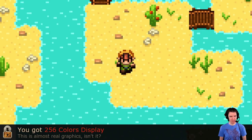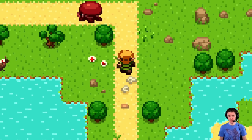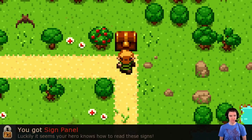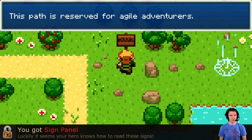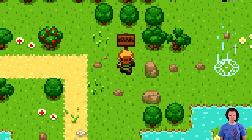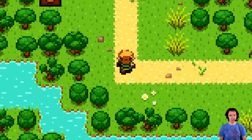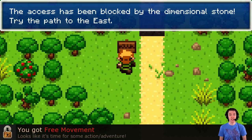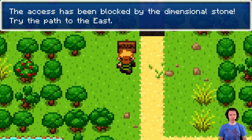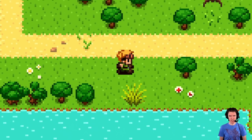You got storyline — this plot is so deep and rich. It's a really interesting way of doing a game. You got 256 colors displayed — this is almost real graphics. As a kid, I believed that wholeheartedly, with every fiber of my being. You got sign panel — luckily it seems your hero knows how to read these signs. This path is reserved for agile adventurers. You got free movement — looks like it's time for some action adventure. So I can move in any direction! The access has been blocked by the dimensional stone — try the path to the east.